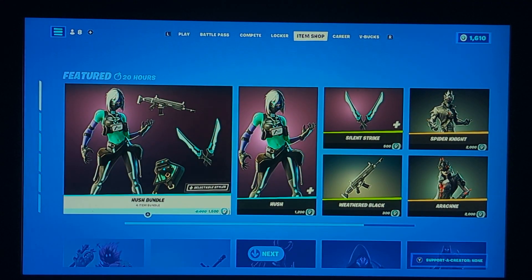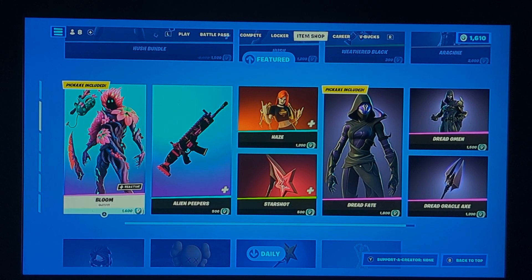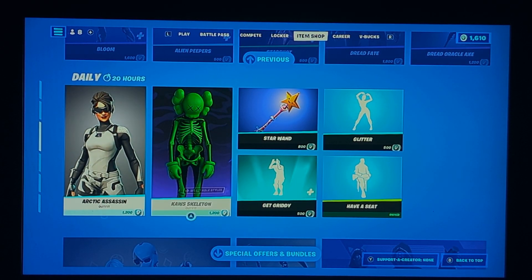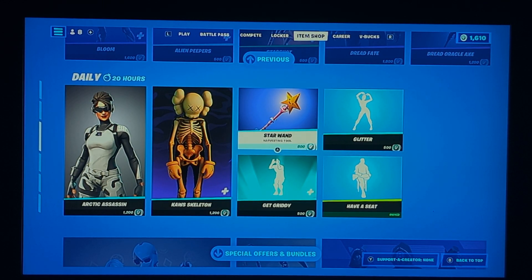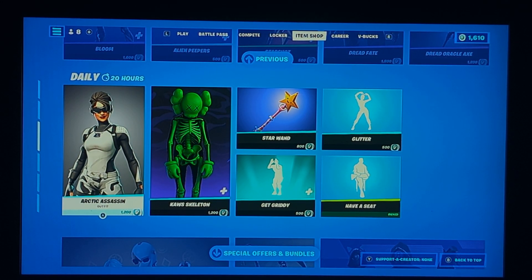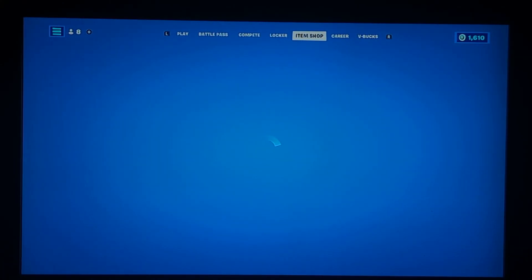But guys, that's all for this video. Some notable items that came back include Dread Fade, Dread Omen, Bloom, and maybe Jaws Skeleton. But this is a sweat's dream — Gritty, Star Wand, and Arctic Assassin. If you're a sweat and you see this, it's a good opportunity. The combo of 800, 500, and 1,200 V-Bucks comes out to approximately 2,200 V-Bucks total, so it's a fairly easy cheap price. Hope you guys have a good one.